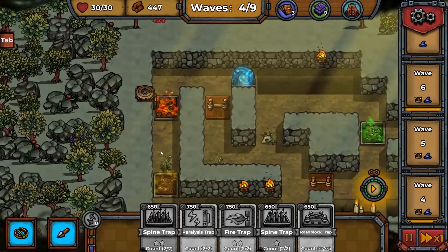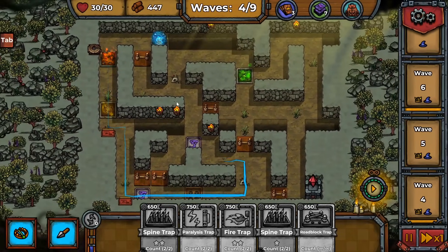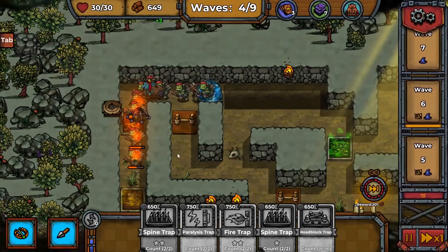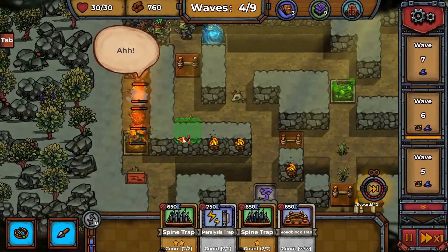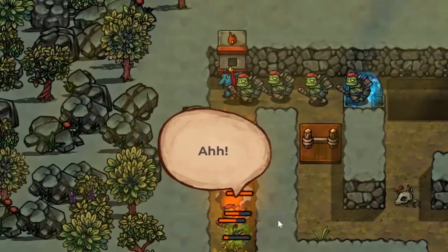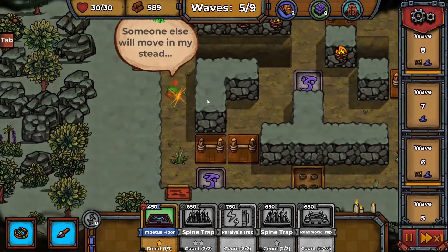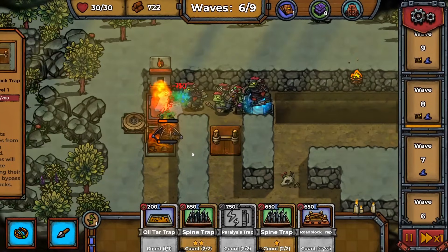That's all the money we had, but we do have a net trap to place in front of the sulfur trap so they burn more. It's a long delay though — we have nine traps on the field so we're still good. There's the immobilization — it's not total, they can still move, but they're burning a lot more and I think the fire effect stacks. Now we have enough for the fire trap — yes, burn!